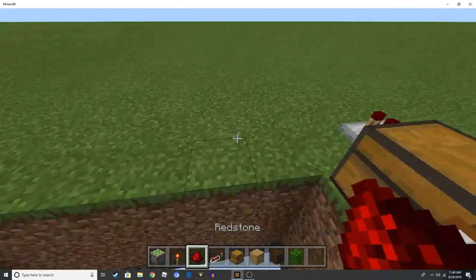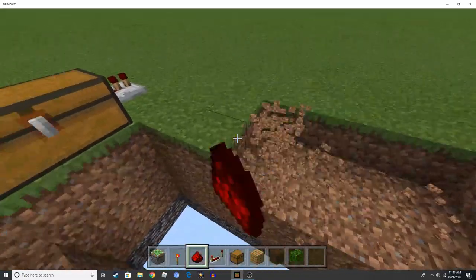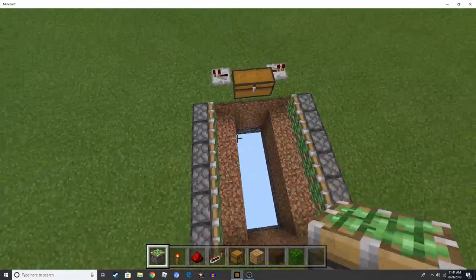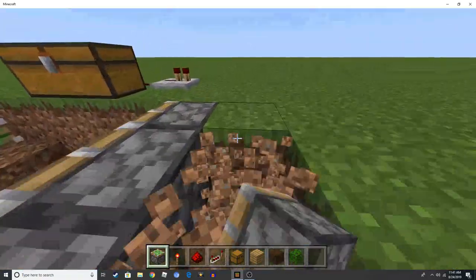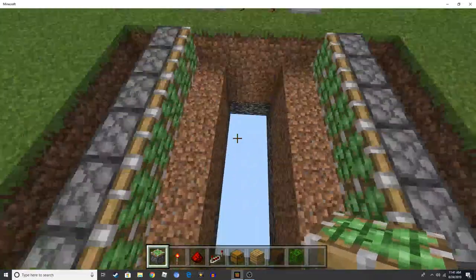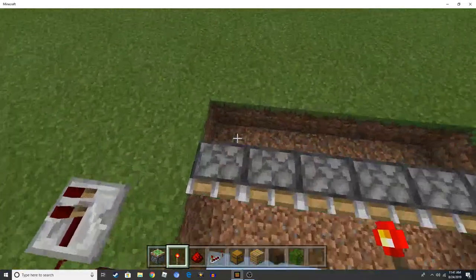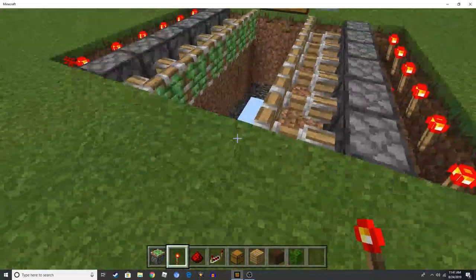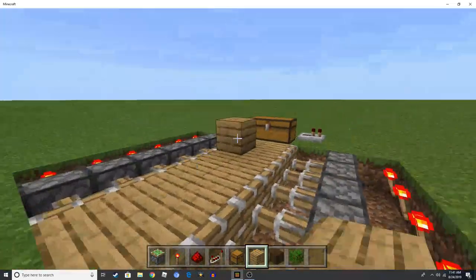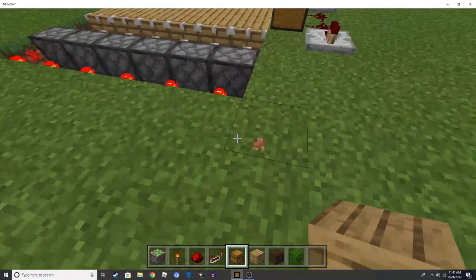Then you need to place sticky pistons in this region right here — piston here, here, all the way far back like that. Then remove another block behind it. You're going to need one block of an opening gap right here, and then place redstone torches all behind these two blocks. Now put any block you want — I'm going to use oak planks. Once it retracts, this will fall back.